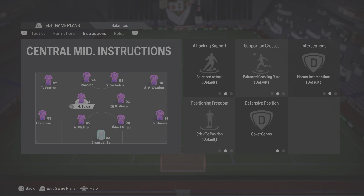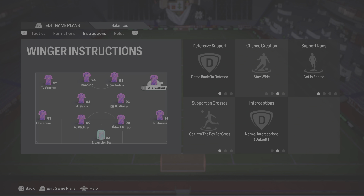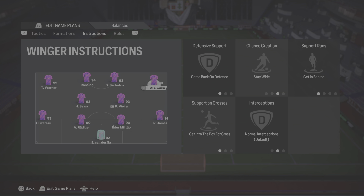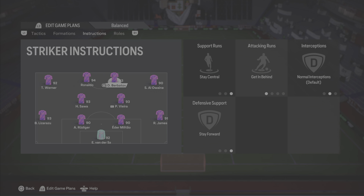The box-to-box player is on balanced cover centre. The DM is on stay-back cover centre. The two wide players are both on comeback on defence, stay wide, getting behind, getting in the box for crosses. The reason they're on stay wide is because the left-back and right-back are on inverted — otherwise you'd have them on cut inside overlap. I want my left-back and right-back to sit in between the two front players to make it a six across the box. The two strikers stay central, getting behind and stay forward. This definitely helps against those 4-3-2-1 players, and also against narrower formations like the 4-1-2-1-2 and 4-3-1-2.